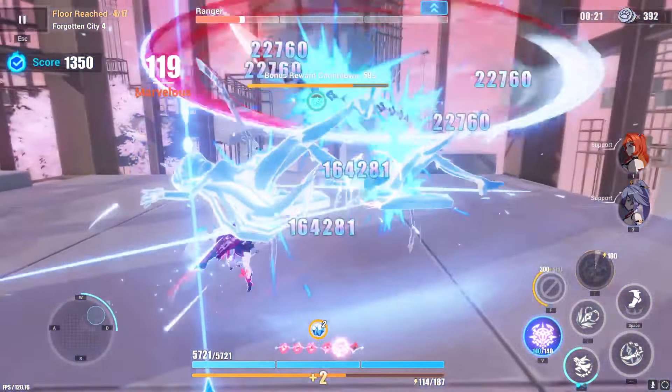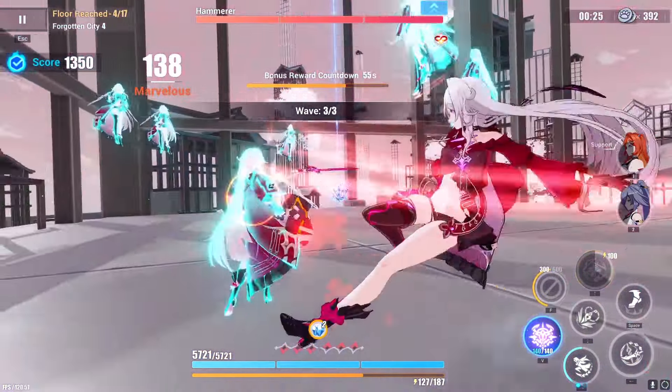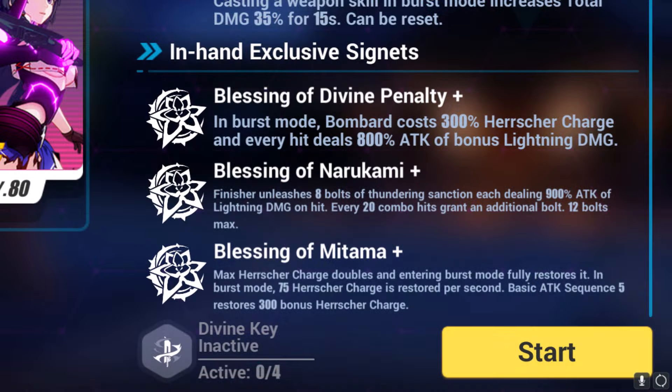For example, here is me running a non-cellular outburst build on Philema. Notice how I'm not activating the Astral Ring at all — my gameplay is completely different than how I'd normally play with Philema. There are also very unique effects like summoning clones to attack the enemy. Make sure to actually adapt your gameplay with these Elysian Signets.